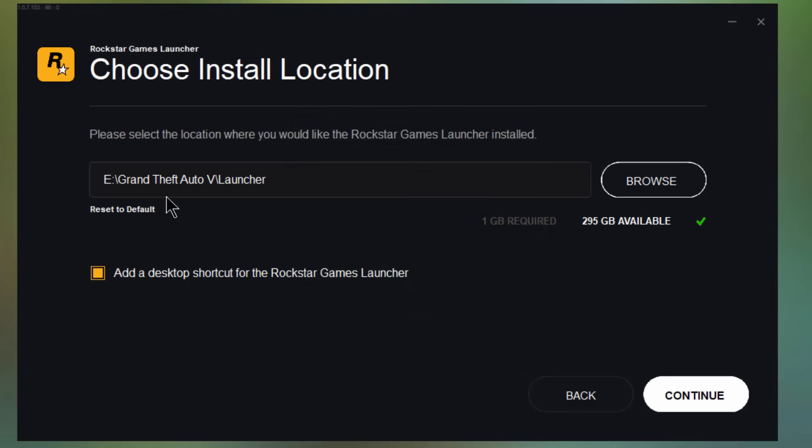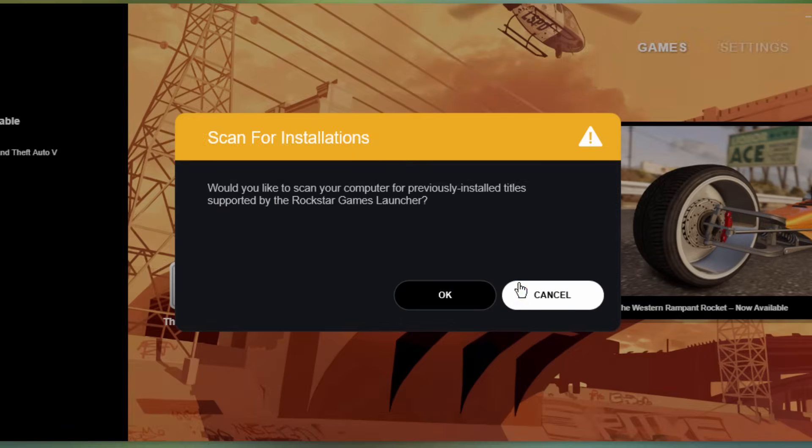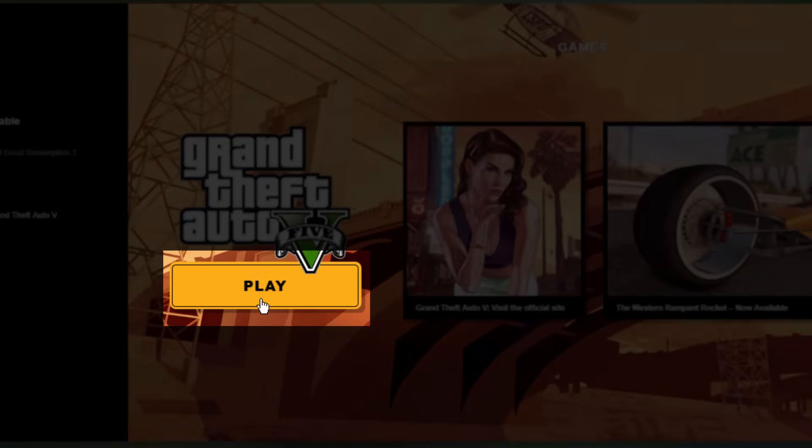Now install the launcher. Here you will get a pop-up asking you to scan for any game titles on this PC. Click OK, and now the launcher will detect your Grand Theft Auto V or any other game titles that you have previously installed on this PC. You will now get an option to play the game.